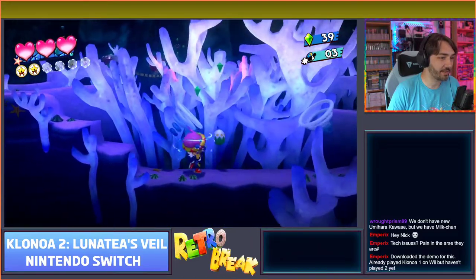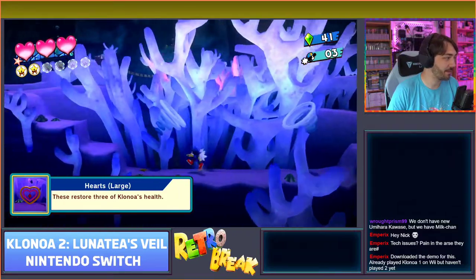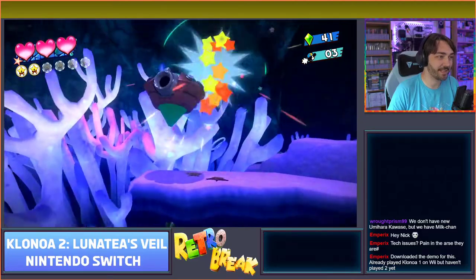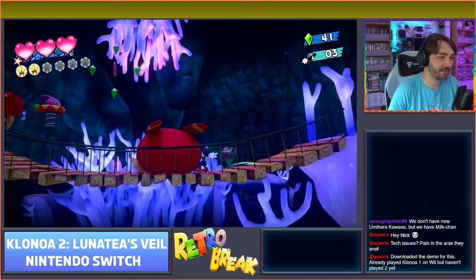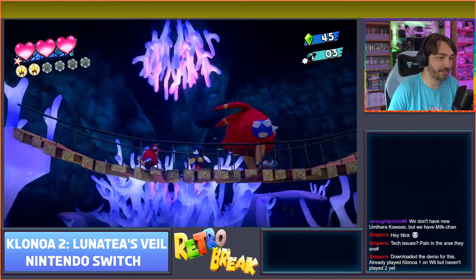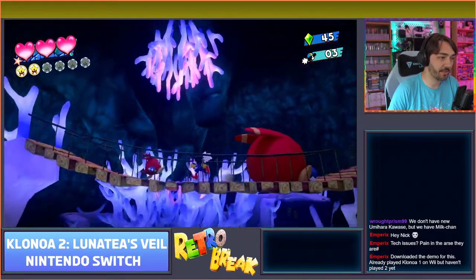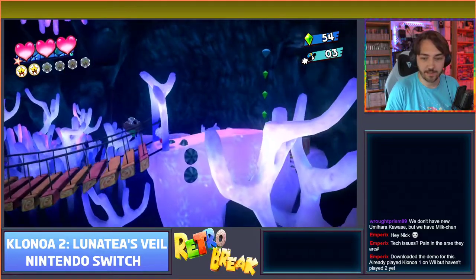Considering this is part of the collection, it should probably be able to tell whether you've already played the first game and not give you these tutorials, because it seems a bit silly to explain how to play it again when you've already played an identical game. That's what it meant about inflating the enemies - you can stand on them and use the other ones to bounce off them to get that extra height, which is pretty fun. You can kill them and get extra gems too.